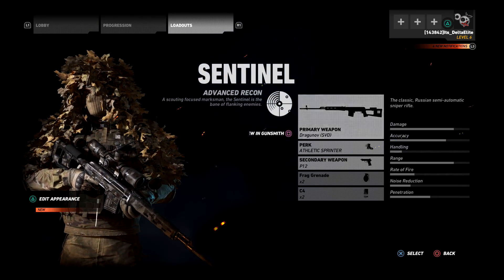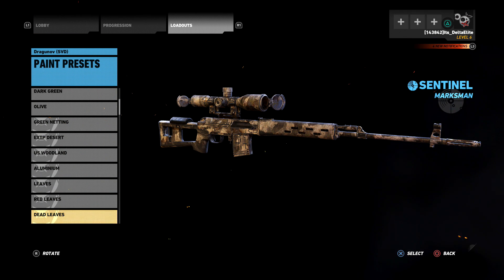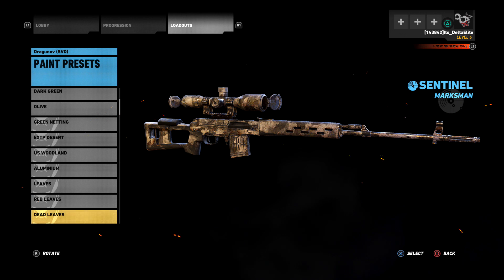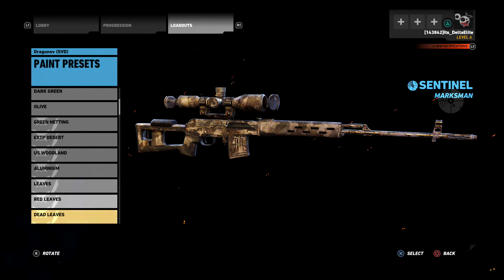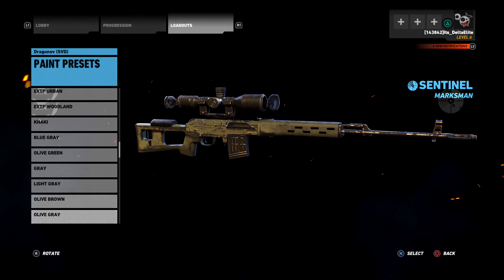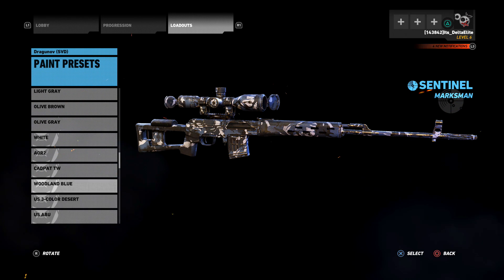The first thing I ended up getting was three different camos. One of my personal favorites from campaign is the Dead Leaves camo — this is exactly what it looks like and I'm going to be rocking this on every single one of my operators. The next one is Green Netting, and last but not least is the Woodland Blue.